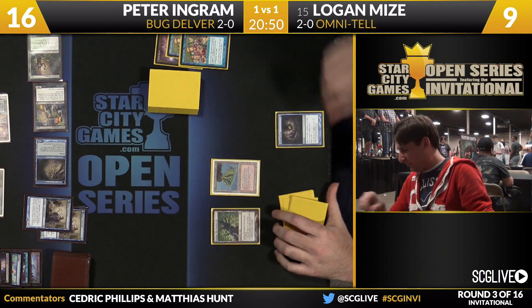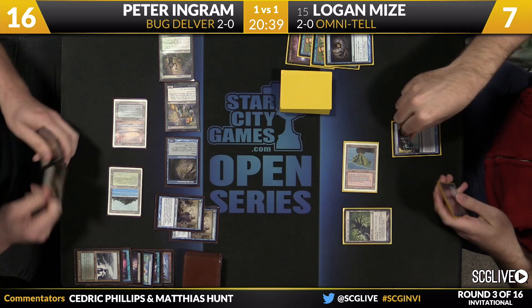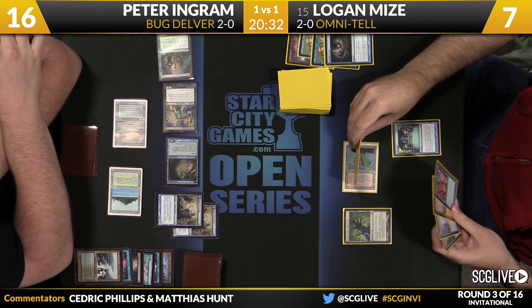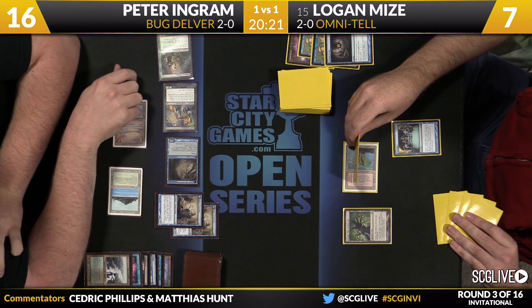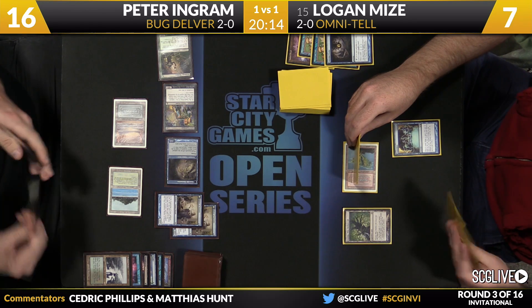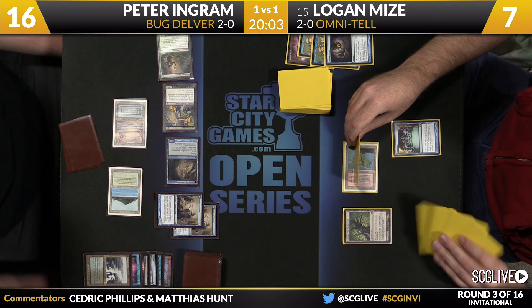It doesn't look like it — two more Deathrite Shamans, coast is clear. It's a sweat. He finds a Preordain — that takes it away. Oh, is that Show and Tell on top? The top two cards were Show and Tell but he's not going to get there. You can see the way he's holding his hand — he just needs a little more draw power to get it into hand and cast it. The door is closed. He needs blue mana and he doesn't have a two-mana land in hand. It's coming to realization.